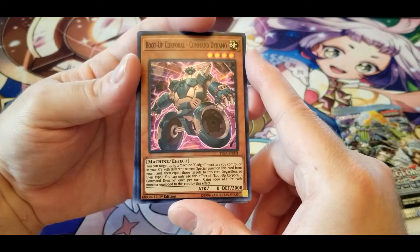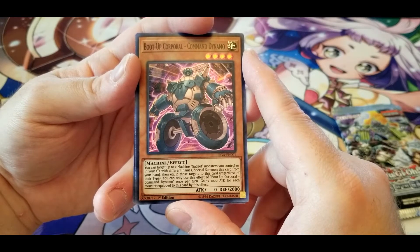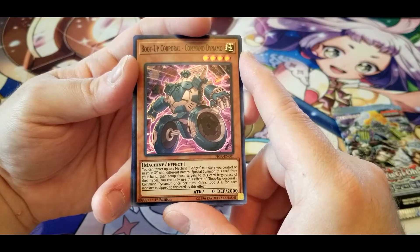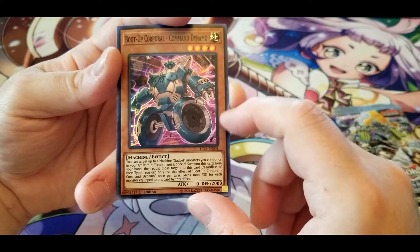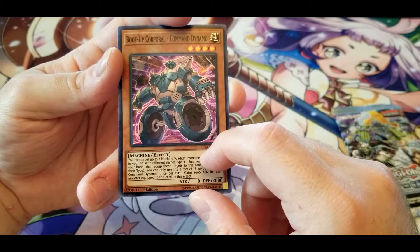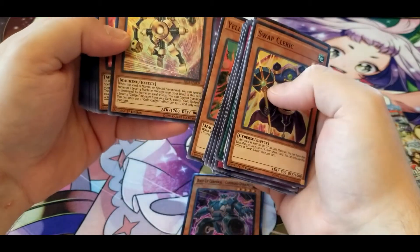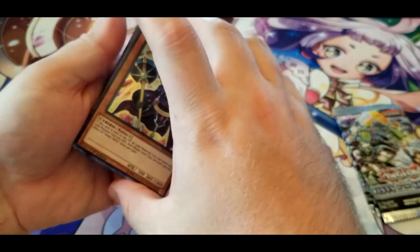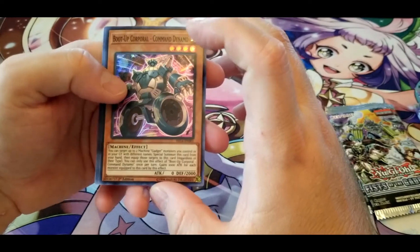Boot Up Corporal — Command Dynamo: you can target up to two Machine Gadget monsters you control or in your graveyard with different names, special summon this card from your hand, then equip those targets to this card regardless of their type — once per turn. Gains 1000 attack for each monster equipped by this effect. I'm assuming he doesn't count as a Gadget himself for the effect. Gold Gadget says special summon one level four monster from your hand, so you could summon him out with Gold Gadget at least, even if you can't search for him with the other Gold Gadget effect. Not too bad.